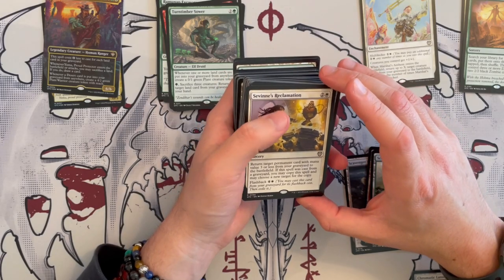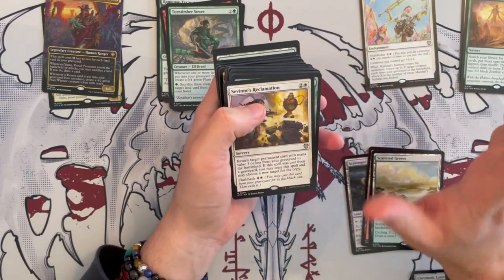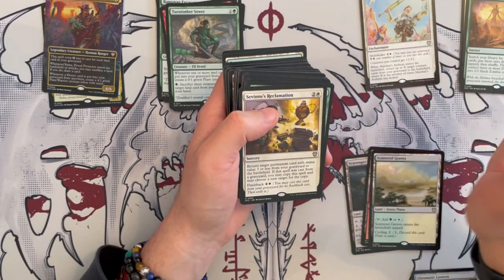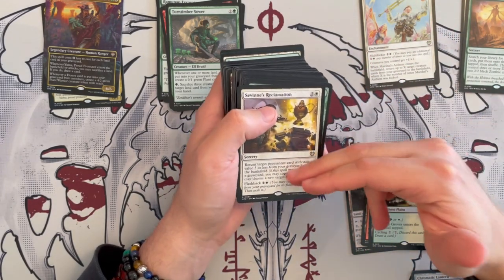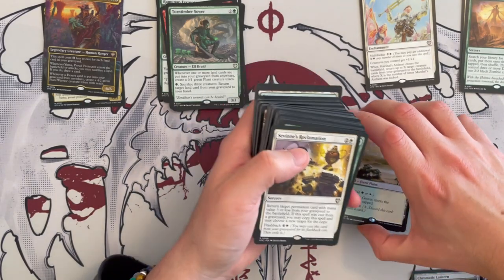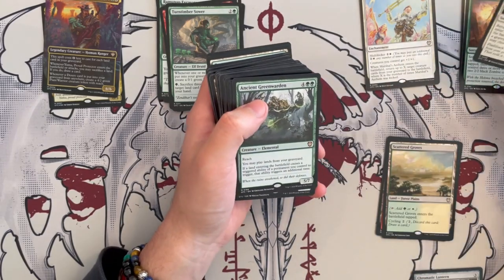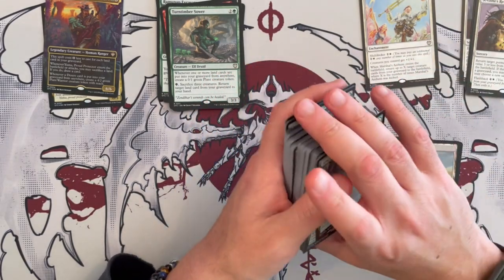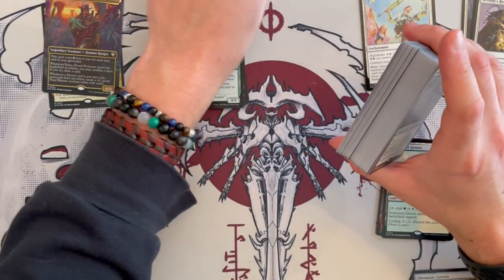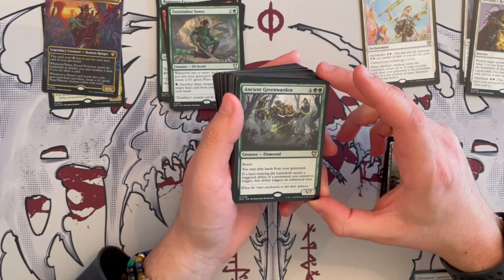There is a thing to say — lands have zero mana value. So if I'm not mistaken, that Reclamation — you can correct me in the comments down below — cards like Reclamation can allow you to get permanents like lands back into play. So that's something. And you can flashback it as well. So yeah, it's good because you need to have ways to bring them back because you're going to be milling yourself.